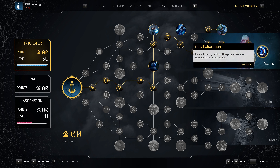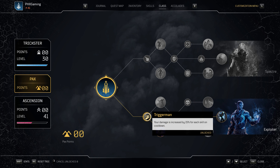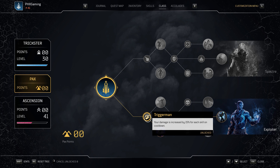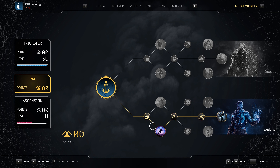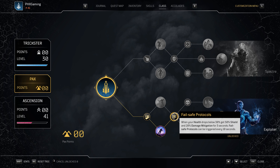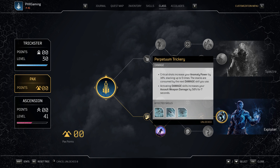Cold Calculation: for each enemy in close range, weapon damage increases by 8%. For the Pack tree, going into the bottom: Trigger Men — damage increased by 15% for each skill on cooldown, so with Twisted Rounds active you'll get about 30% increase from your other two skills. Activating deception skills grants 50 shield every second for 4 seconds. Fail-Safe Protocols: when health drops below 30%, gain 50 shield and 20% damage mitigation for 3 seconds — can trigger every 10 seconds. Power Overwhelming: firepower increased by 40% of your anomaly power when using an assault weapon. Perpetual Trickery: critical shots increase anomaly power by 10%, stacking up to 5 times — consumed by next damage skill, which then increases assault weapon damage by 50% for 7 seconds.